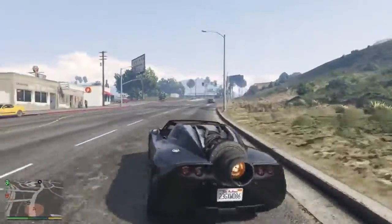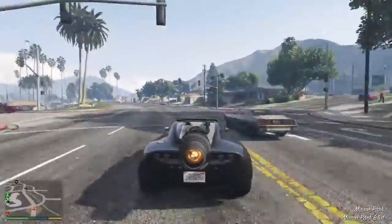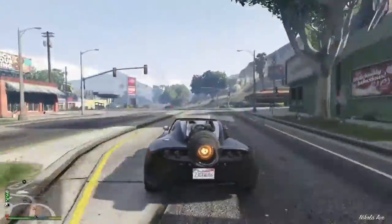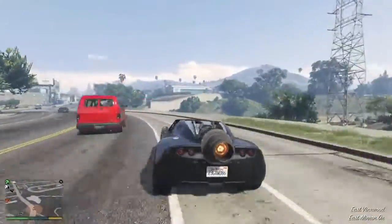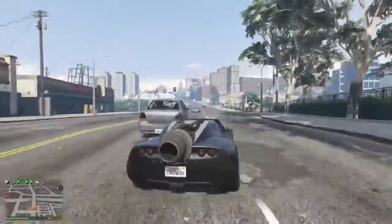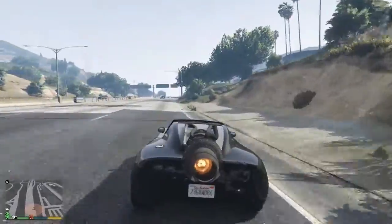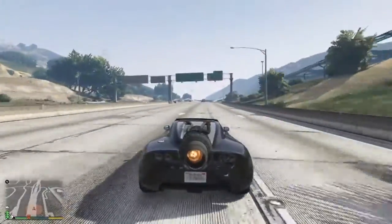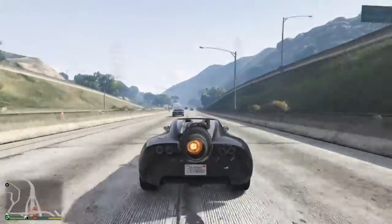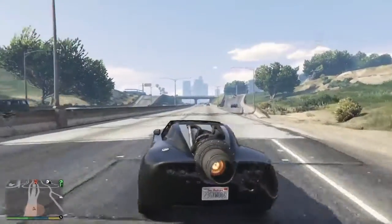The seventh vehicle is the Coil Rocket Voltic. This supercar goes for $3,830,000 for the full price and $2,880,000 for the trade-in price, and seats two people. The most noticeable feature is the large protruding jet engine in the back. The speed is slightly inferior to the original counterpart due to the heavy engine, but it's briefly nullified by the sudden boost from pressing L3. Handling is relatively the same as the original, and you can take it to LSC to customize. The post-production model has a longer recharge time of 9–10 seconds between boosts, compared to 4–5 seconds on the special vehicle mission version.